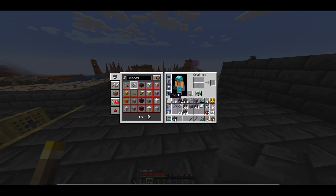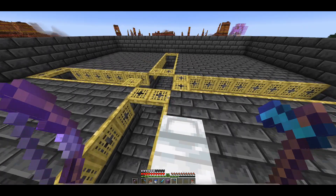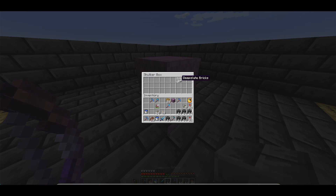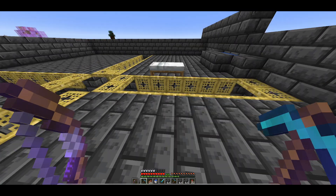Let me just fill this in — I'll be right back after I fill this all in. Okay, so the platform is all filled in right now, got the trap doors up. We need to make a water source everywhere, and then fill in the top part — the ceiling of it.